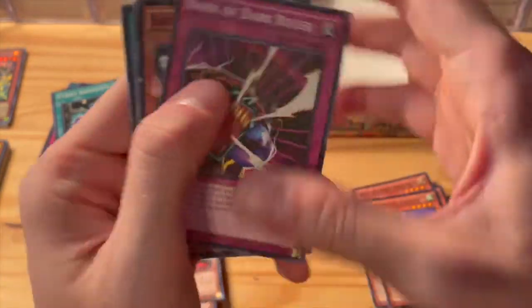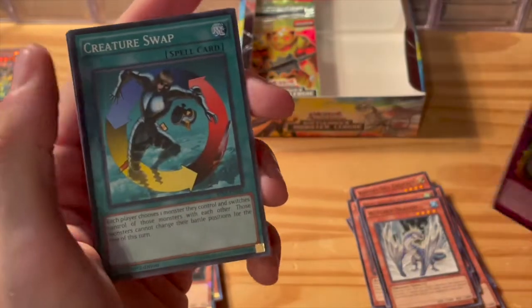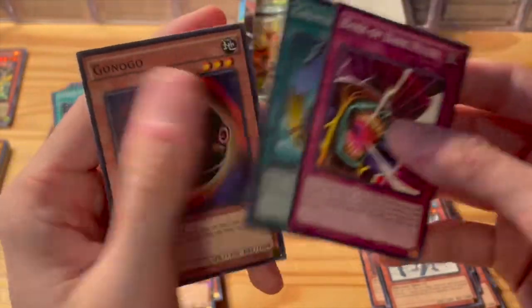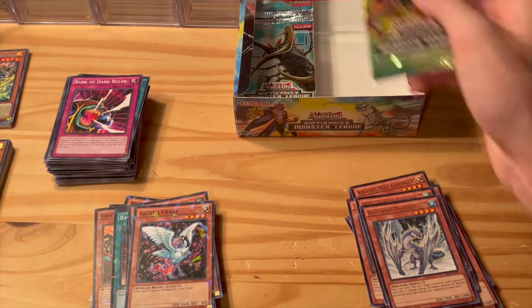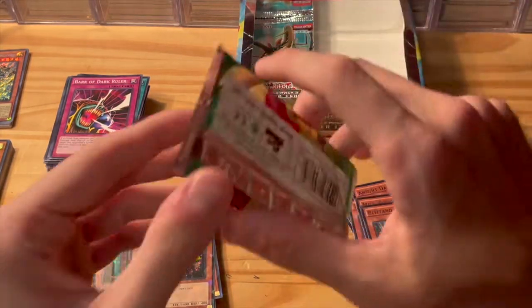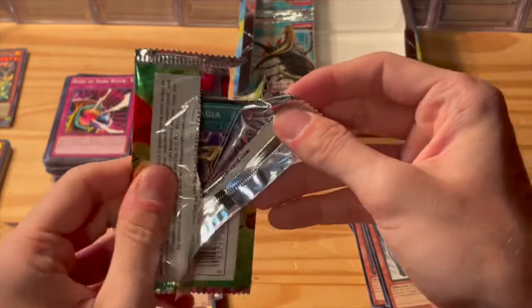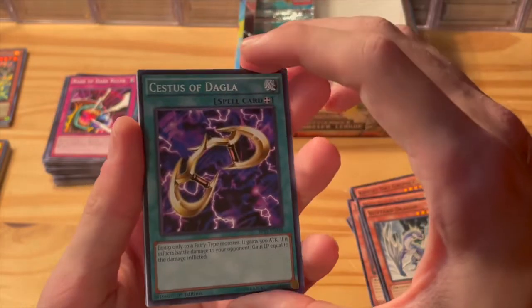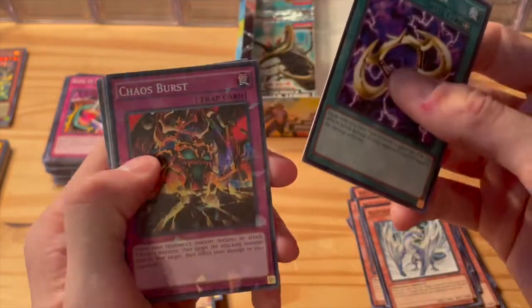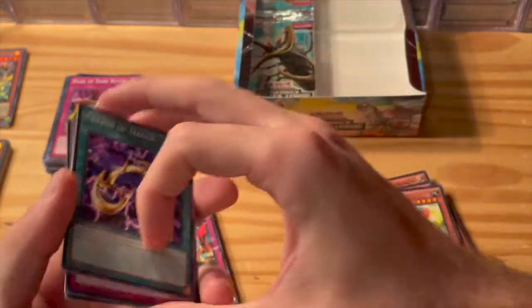Bark of the Dark Ruler, Sacred Crane, Wattdragon, Creature Swap — another good card. Working our way towards the end. There's no home run-hitting cards where it's like, 'Oh man, that's a 30 or 40 dollar card' or an ultra rare secret rare — just shatter foils and rares, but still some pretty good cards. Access, Dagla, Chaos Burst, A-Iron, Call the Haunted — another good one — Seed of Flame.